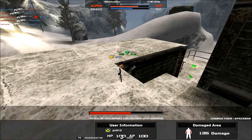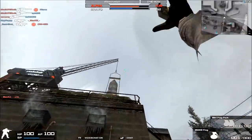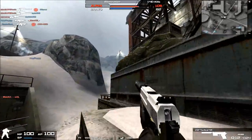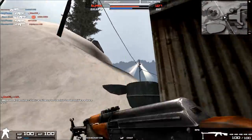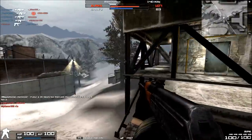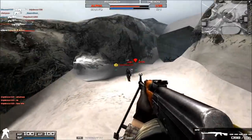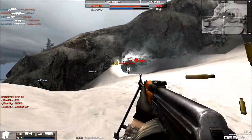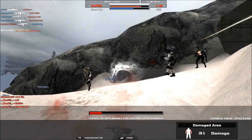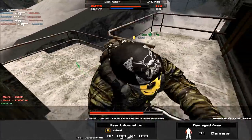Tap fire ability — you don't really need to care about tap firing with the RPK; it's the other variants where tap fire ability makes a bit more sense. Sprint drawback is marginally faster than other machine guns, just because its sprinting animation is a little different. Draw speed is also slightly faster than other machine guns, again due to its draw animation being a little different.